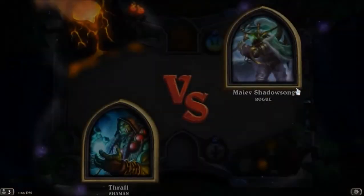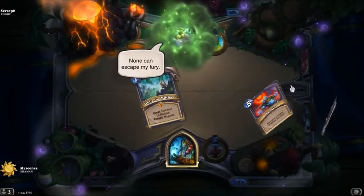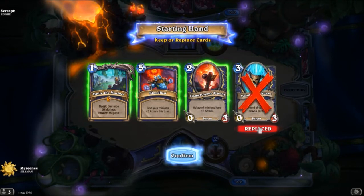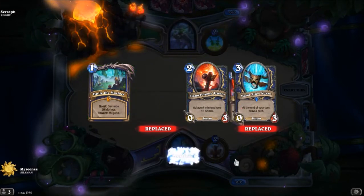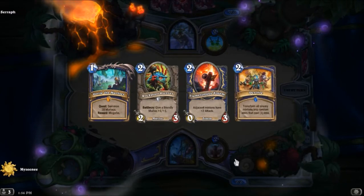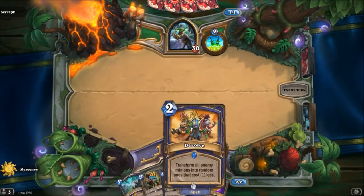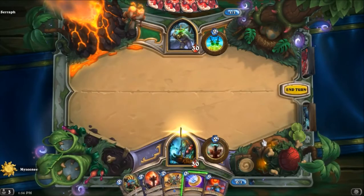Let's jump in and see what we can get. We're up against Rogue, and we've got the quest — play 10 Murlocs, get Megafin — it's a bit of fun. I'll obviously hold onto that. We're going to get rid of the Totem and Bloodlust, though we might hold onto the Totem because we could buff a small hand of Murlocs. We've got Devolve and Rockpool Hunter, which isn't much use without any other minions, but we'll try. We've got Double Bloodlust so we're just going to throw out the quest.